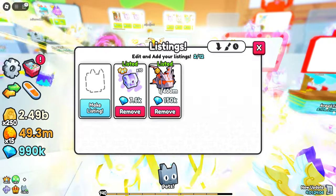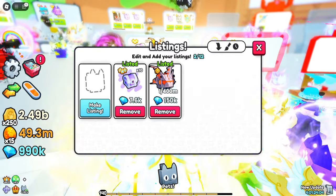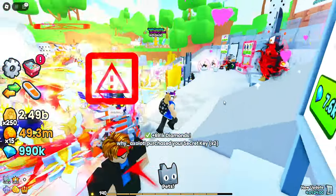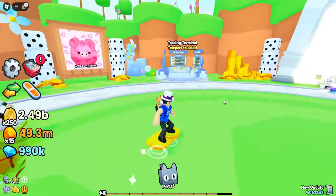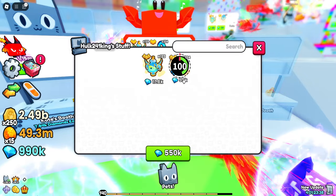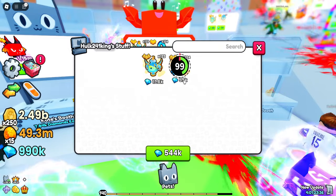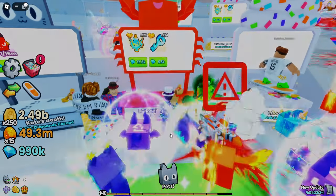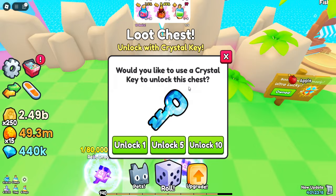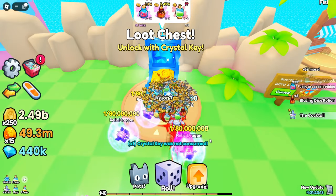Stopped the timer — it took around four minutes to sell these. I'm going to see how long it takes to find another 100 keys. This guy is selling them for 5.5k each, so we're going to buy 100. Boom, there we go. Now we're going to quickly open them and see how long it takes to do them all.